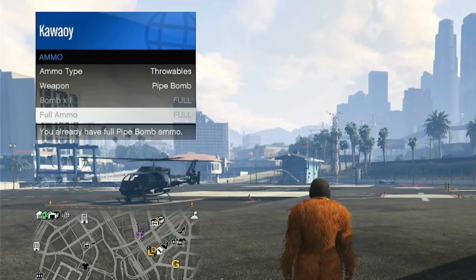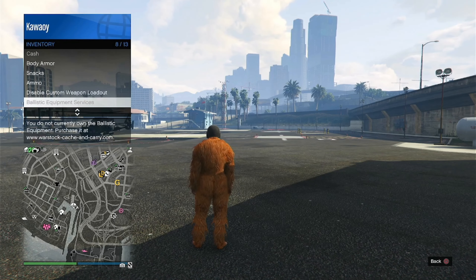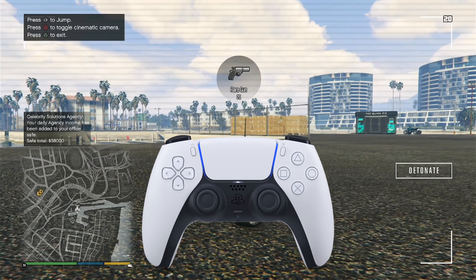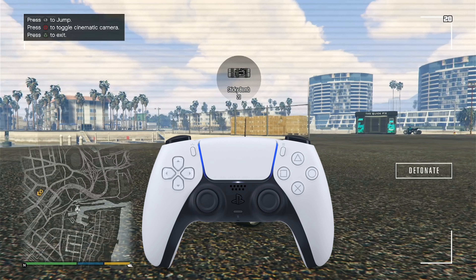First, make sure that you have enough grenades, and then just switch over to your RC Bandito via the interaction menu. Once you're in the RC Bandito, swipe a few times left or right on your touchpad.